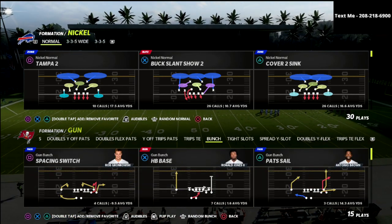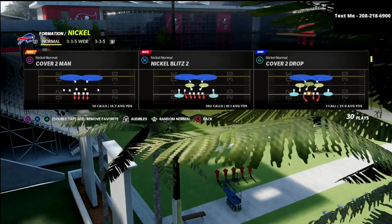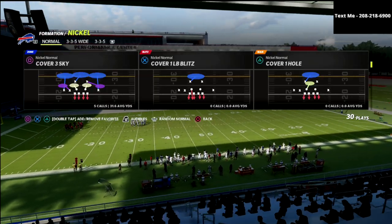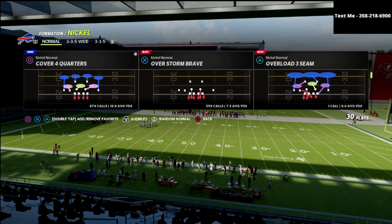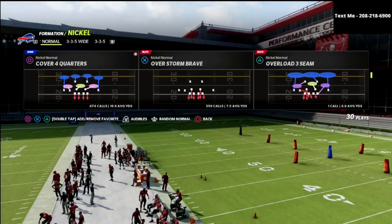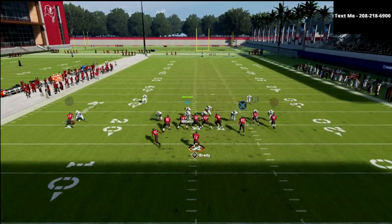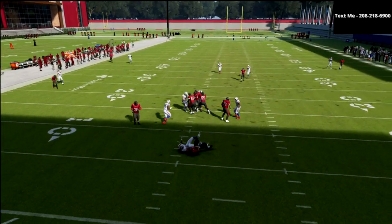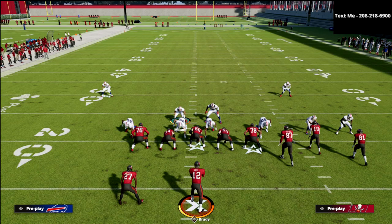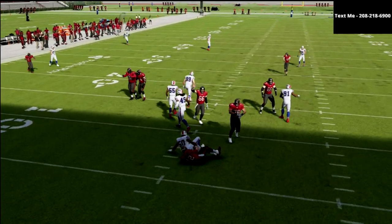Let's just jump into the blitz — it's real simple. You could do it out of cover one linebacker blitz or you could do it out of overstorm brave. Against bunch sets I like to do it out of overstorm brave; against trip sets I like cover one linebacker blitz. Literally all you're going to do is pinch your defense — you're done. You'll see edge pressure coming completely clean at the quarterback. If you want to be a little more consistent, go ahead and crash your line out a couple of times.